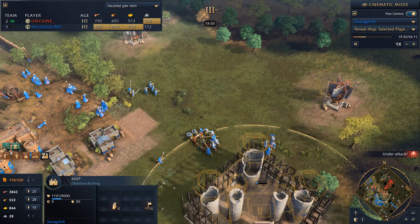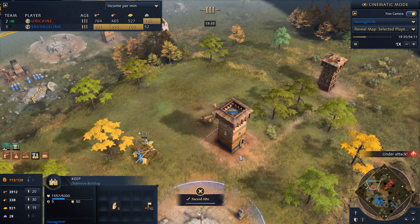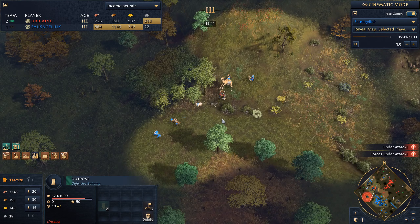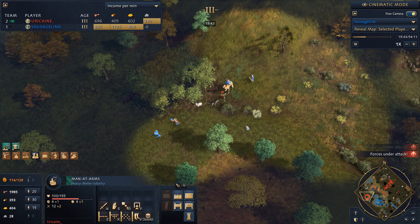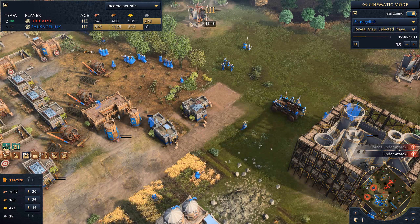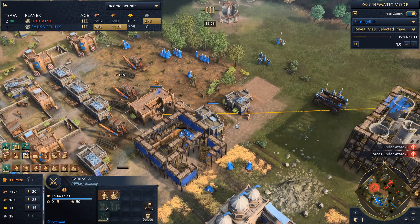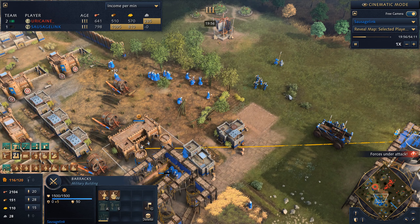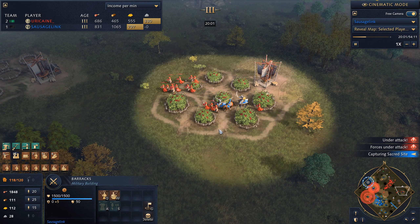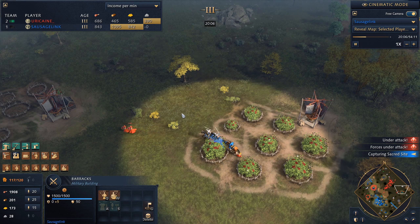Now I'm going to drop a keep back here to defend this wide area. If I can secure and wall this off, I'm feeling pretty good. Putting down a battering ram — we can knock down this outpost. Some of his man-at-arms went into the back of my base but they can't do too much damage. Getting down more barracks because I noticed he had an elephant. Sending more cavalry out to try and get villager kills — and we're getting them. He's just really tempted by these berry bushes.